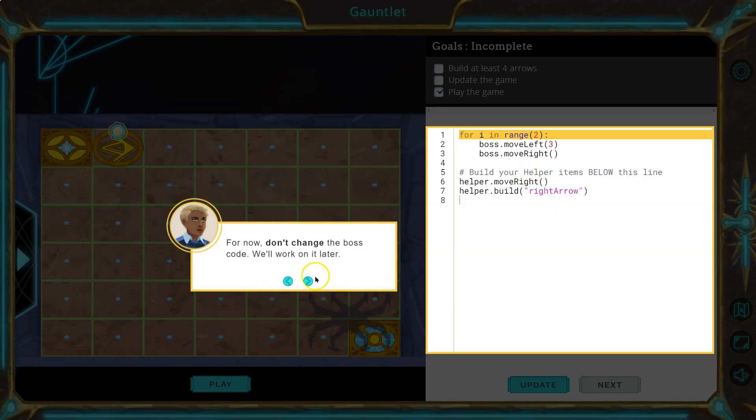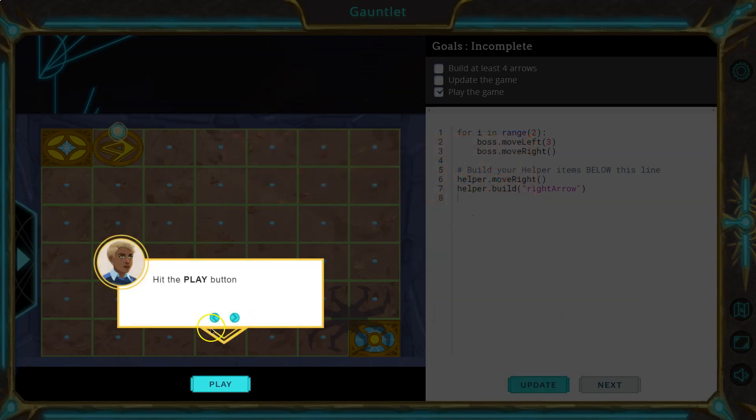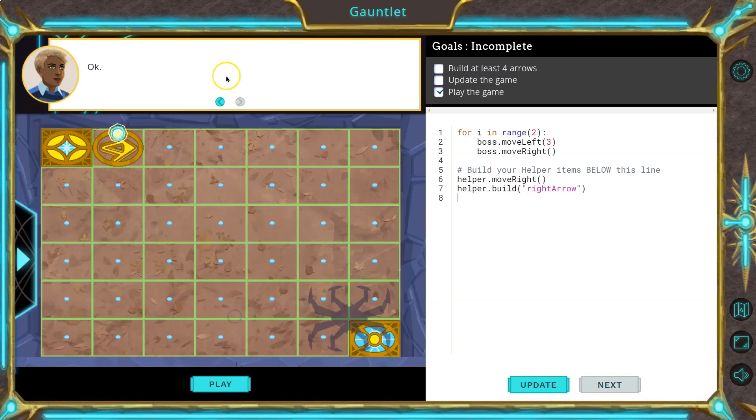For now, don't change the boss code — we won't do that. You can put your helper code here and add different items to the game. You can build arrow tiles, just like we did for energy paths. Add your code and hit Update, and then we're going to play it. So what do I need? I always use this right here — build at least four arrows and update the game.